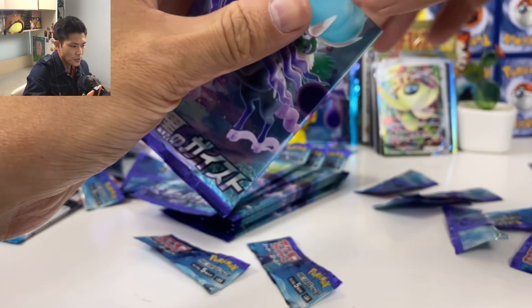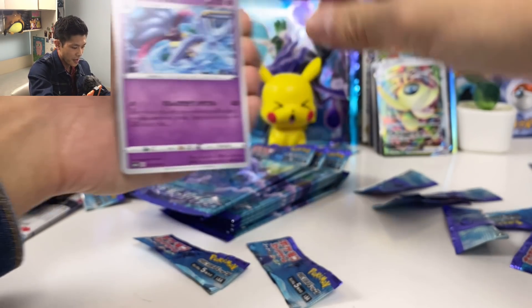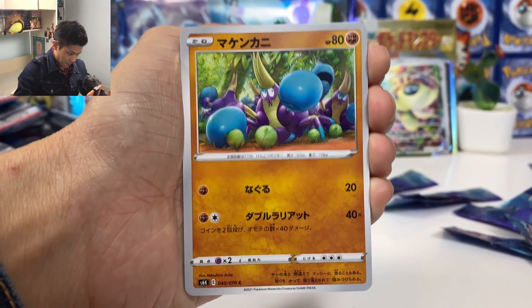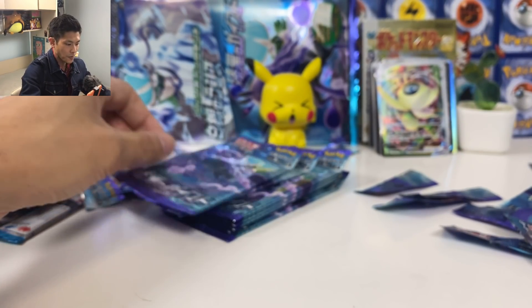Almost done with this box — I reckon we actually pulled something good. At least we have a full art supporter card. Cast Form, Fluffy, and we got Galarian Weezing.